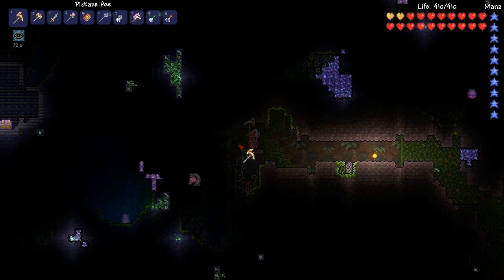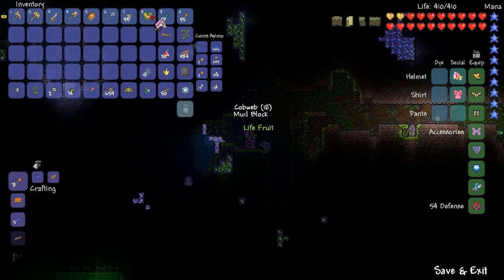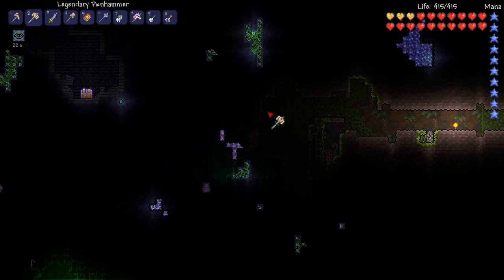We're gonna go grab this plant, and then grab that, and there's the golden chest that just came into view — life fruit! Let's go ahead and equip that. There we go — another five HP, and another heart turned to gold.